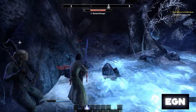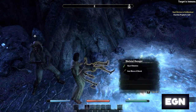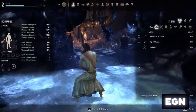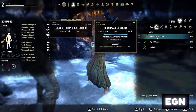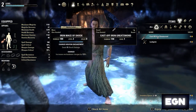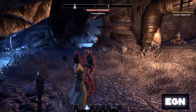You'll also notice my mana is going down. One thing I'll say for anybody new starting out: depending on the abilities you're using, it depends on what resource you consume. Your weapon abilities are going to cost you stamina, whereas your class abilities may cost magicka.